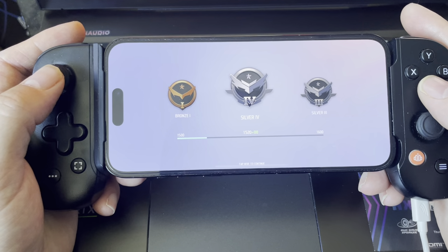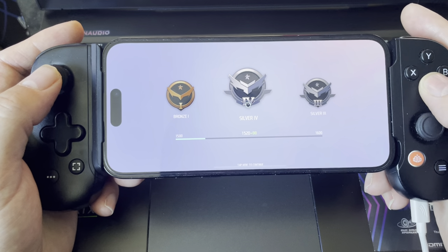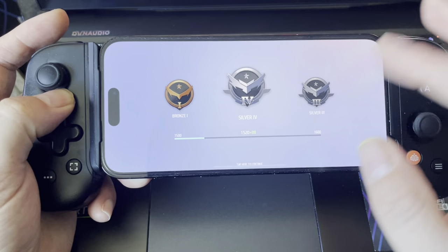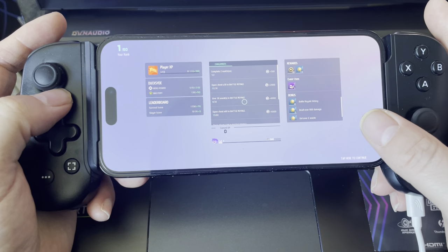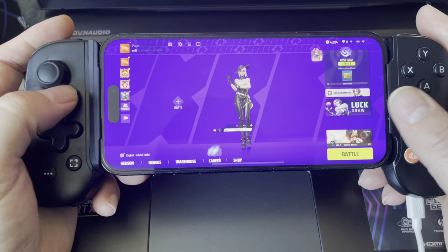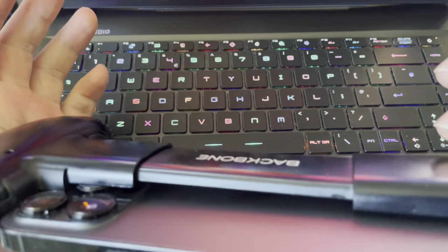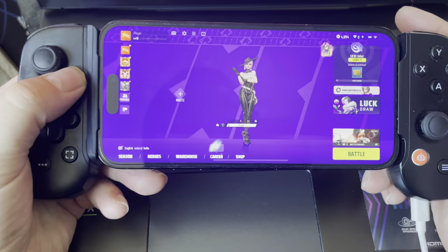I'm on Silver 2 — Silver, what's that, Silver 6 or something? Tap on rewards — nice one! That was a nice game. That's Farlight 84 on the Backbone on the iPhone 14 Pro Max. There you go.